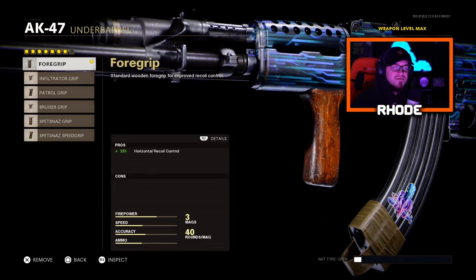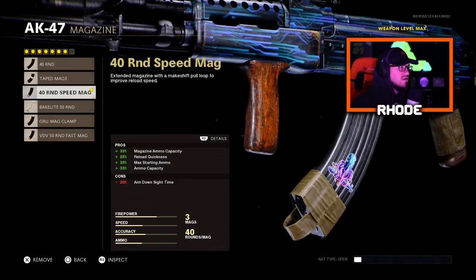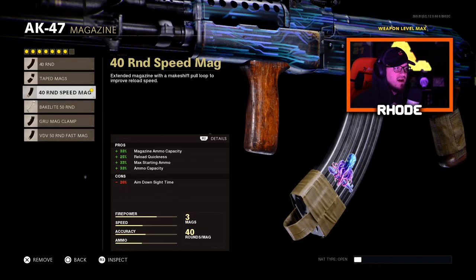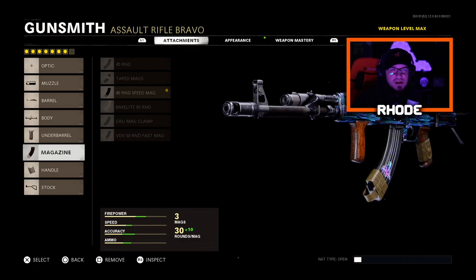For the foregrip, plus 15% horizontal recoil control, no cons. For the magazine, running the 40-round speed mag — or you can substitute it for the 50. Either one is fine; the only difference is ADS speed. If you don't mind that, go to the 50, but I'll run the 40 for the faster ADS speed.